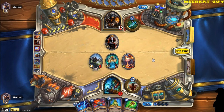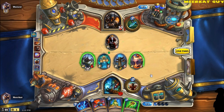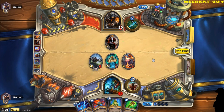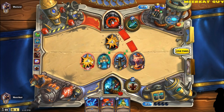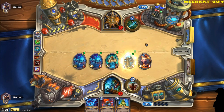I drop down the tuskar, and he pops out a totem. Keep in mind, I dropped the tuskar in the middle in case I got the flametongue totem — if I had dropped him on the right, I wouldn't have benefited from the extra damage on the right side of the flametongue totem. I did not get it, which is okay. I buff up my haunted creeper, ensuring I get two more minions, get rid of his minion, and I've got total board control, getting close to wanting to drop bloodlust in the next couple of turns.